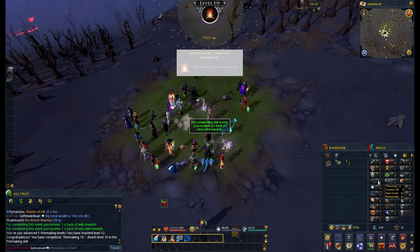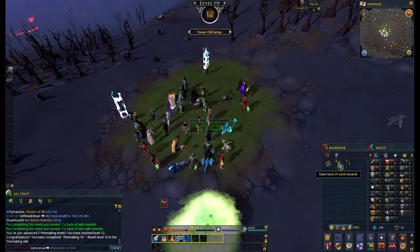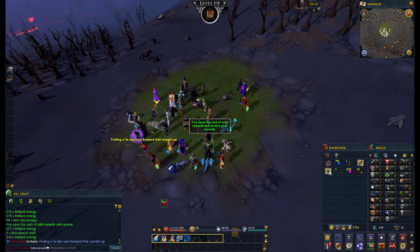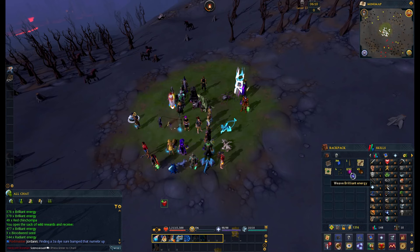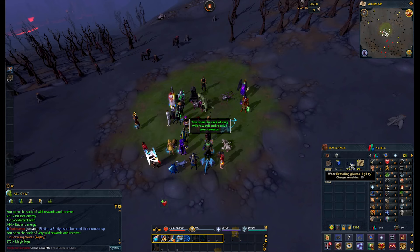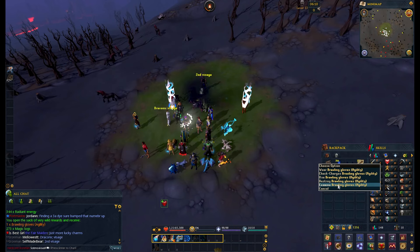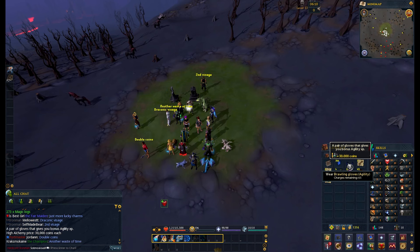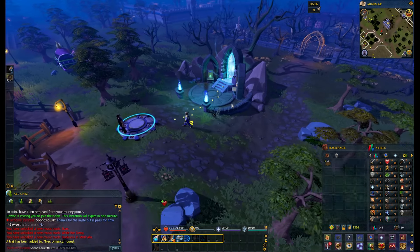We now have 12 firemaking. We also got 18 woodcutting and up to five farming, which is pretty good. From the reward sacks we get a bunch of necronium plates, blood seeds, and energy — the energy will come in handy later. From the very wild reward, we've got some agility brawler gloves which will increase our experience by 50% for about 70 charges, which is pretty good. And some magic logs — no money unfortunately, but that's okay.